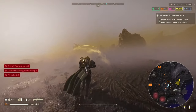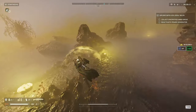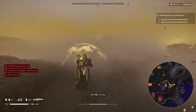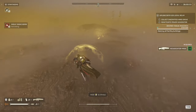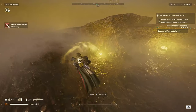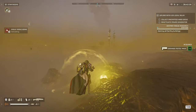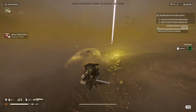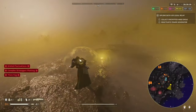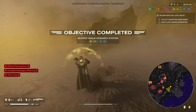This is the research station — we need to destroy the one that has the satellite dish on top of the roof. We can do it with the 500kg so we don't really have to fight around here. Let's see if we can sneak in, throw it, and get out. There's quite a big bunch of bugs over there.